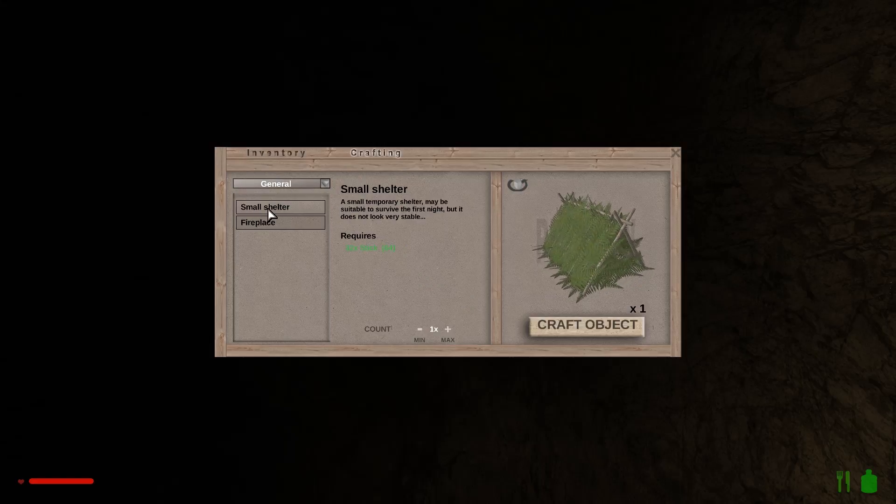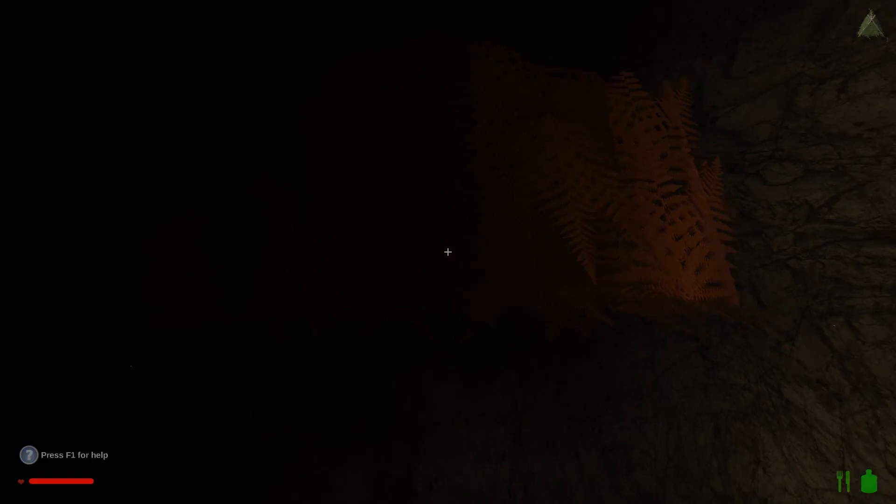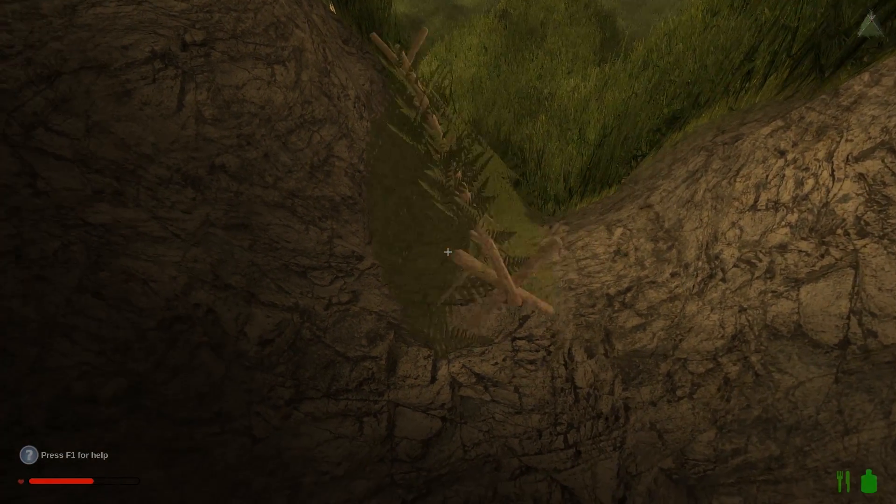Okay, small shelter — we can craft the object. Alright, we want to place this down.